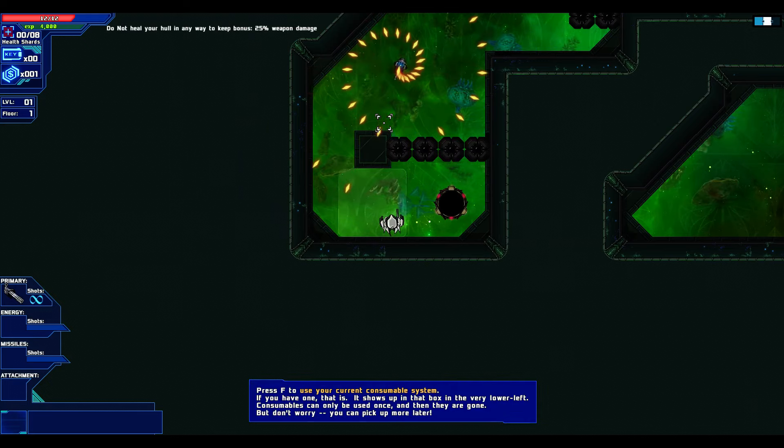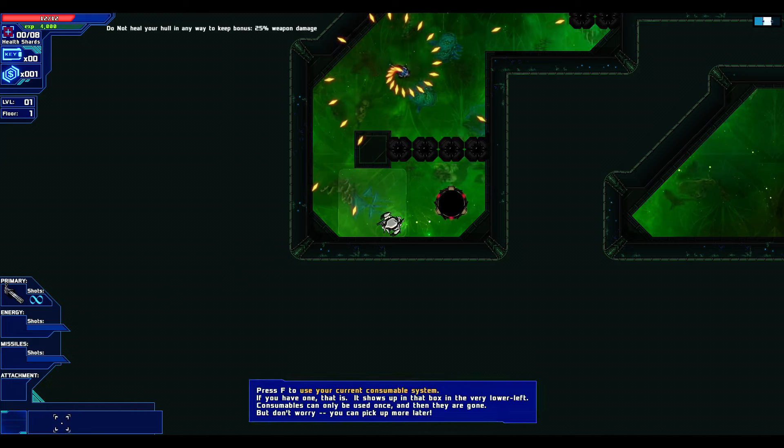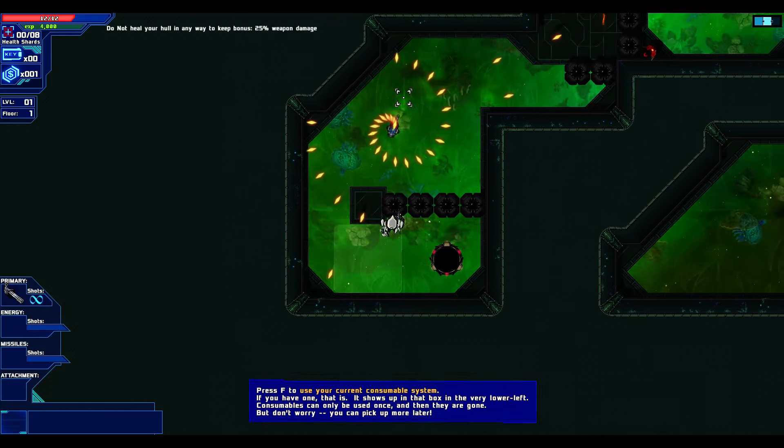We're going to open this little container here with a key card and we get — gain 25% damage until you heal your hull. Wow. Do not heal your hull in any way to keep the bonus 25% damage. Press F to use the current consumable system if you have one — it shows up in the box in the lower left-hand corner. Consumable bolts can only be used once and then they're gone.